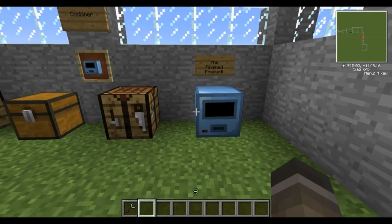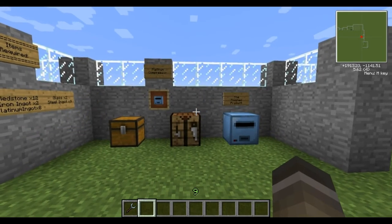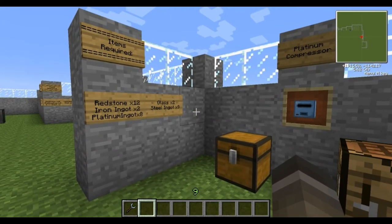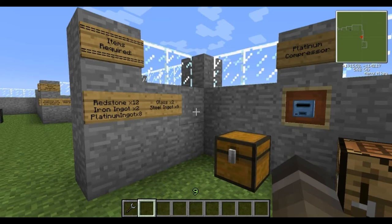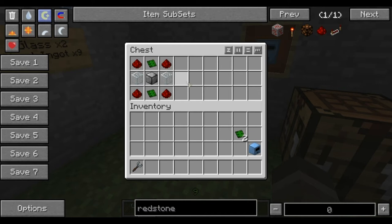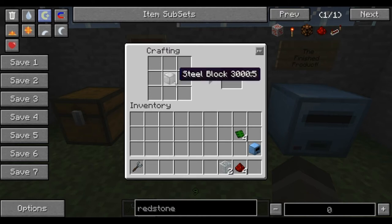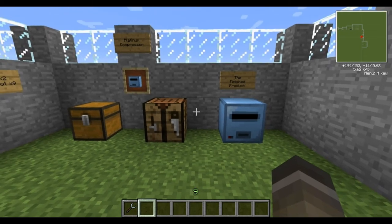And that makes a combiner — this is what the finished product looks like. The next item is the platinum compressor. The items you'll require are redstone x12, iron ingot x2, platinum ingot x8, glass x2, and steel ingot x9. The recipe is the steel block in the middle, control circuit top and bottom, glass on the sides, and redstone in the corners. And there you go, you've got a platinum compressor — here is the finished product.